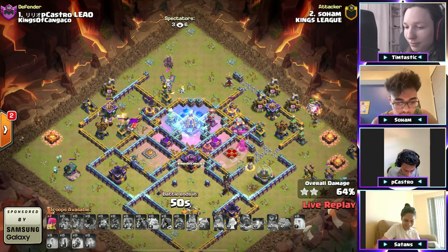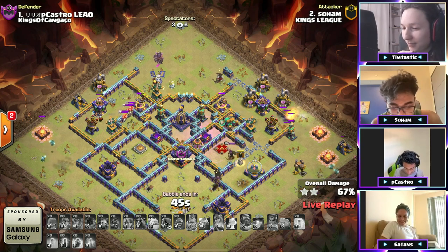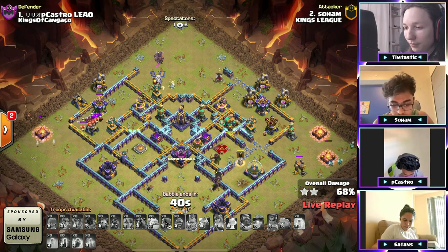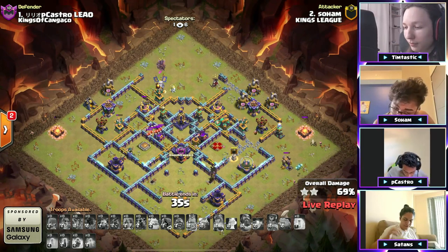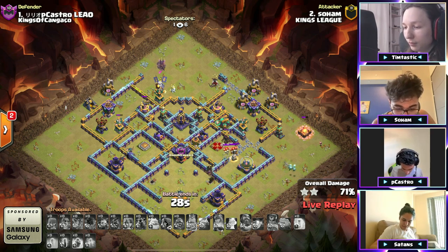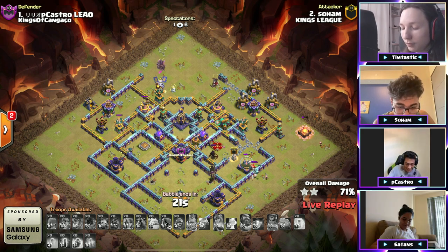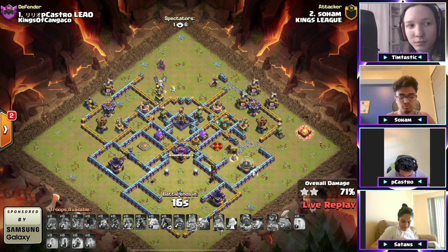The bats are going to get picked off. We've got teslas in the core of the base and the bats have disappeared. He wanted the bats to potentially move their way through. He's thinking maybe the RC can get some more value, and the enemy queen doesn't even go down either. That battle drill not able to secure that. Nice effort there with the early warden, but that electro titan did work — it stayed up forever.